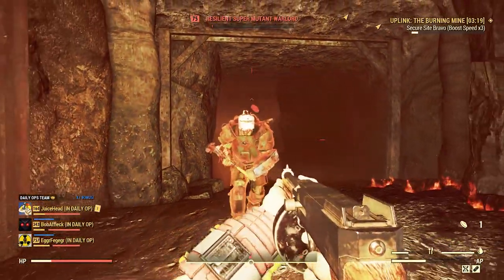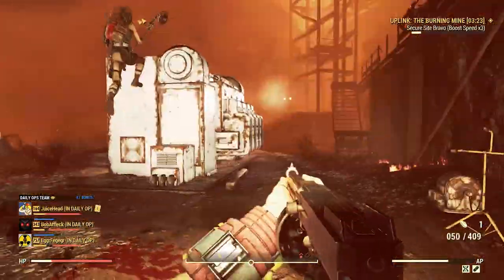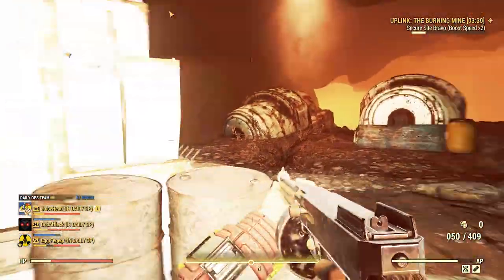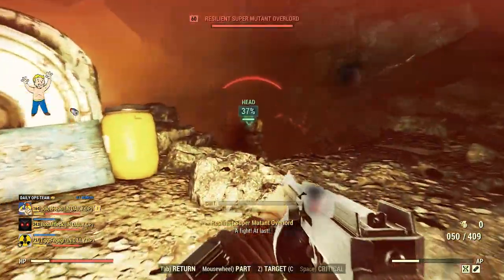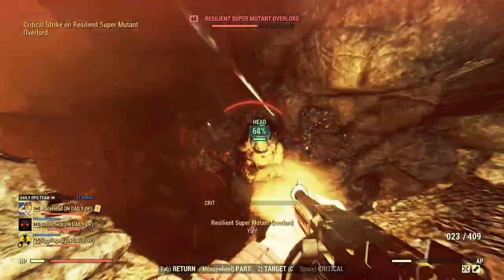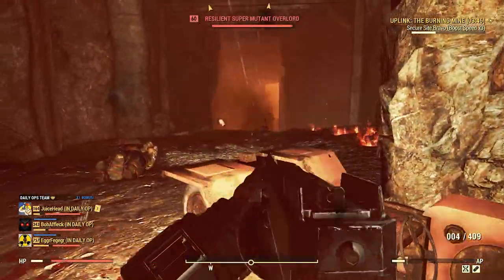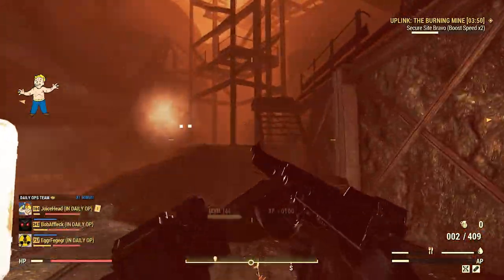As far as daily ops themselves, Vault 96 was added as a possible location, so that seemingly will be accessible and go live with this update. In addition, the Watoga Civic Center was added as a possible location. It definitely seems like daily ops will be one of those things Bethesda is investing heavily in. And one way or another, to get the new weapons you'll probably have to play daily ops at least somewhat. Maybe the tradable status does remain, where you could just trade for a legendary variant of a new pistol or launcher. But if anything, I would say it might actually get removed where they could become untradable and it's just there in error for now. But time will tell.